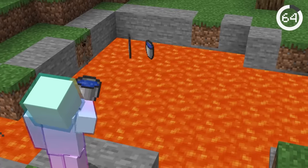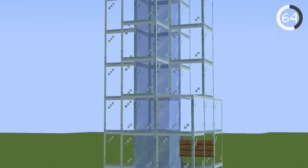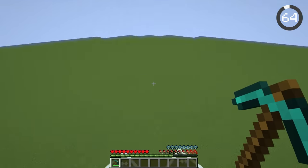If you ever wanted to build a bubble elevator, don't use water directly. Instead, stack up ice blocks above a soul sand block and then mine them all down with a pickaxe. All the ice blocks will turn into water source blocks, and the bubble stream will send you flying right back to the top.